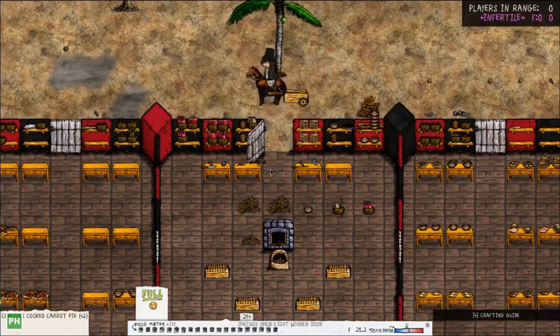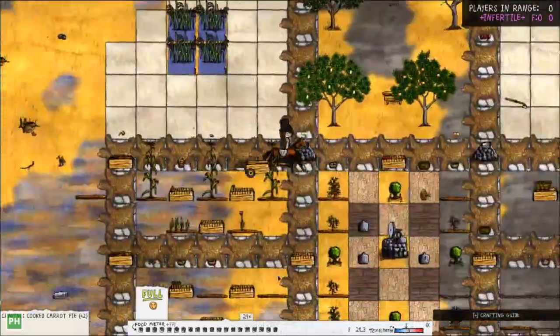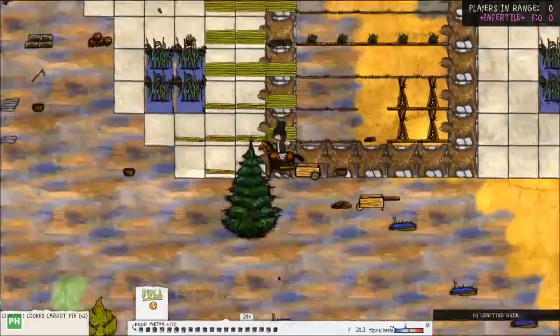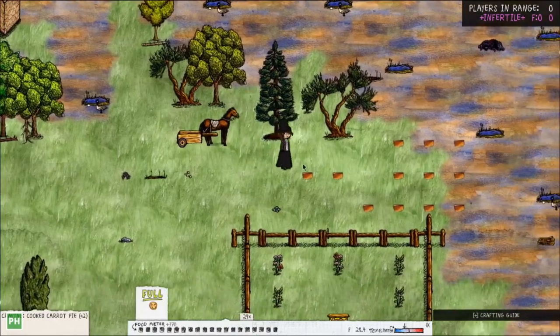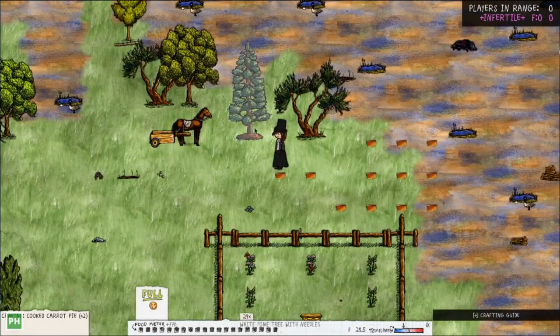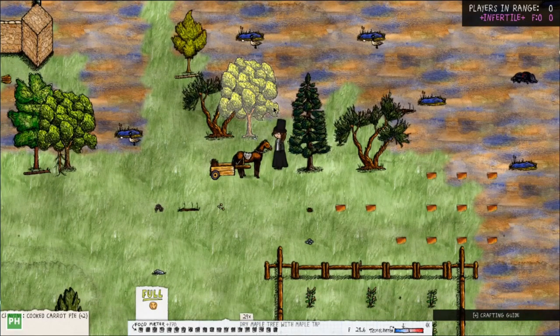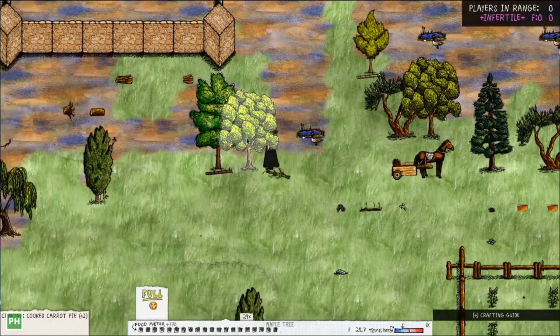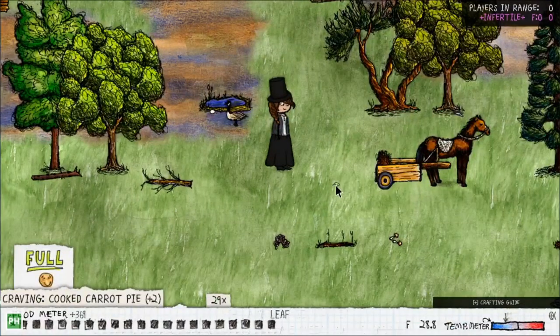I'm going to quick grab the things you need from specific trees to start a fire. Don't mind that boar there. To make a fire, you need to click a juniper tree or a pine tree — you'll get tinder or pine needles. We're going to take the pine needles, and you need a leaf from pretty much nearly any tree other than those. I'm going to grab a leaf from that maple tree — tiny little leaf.